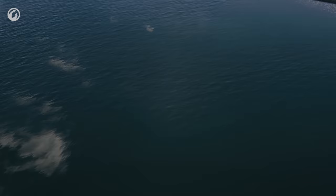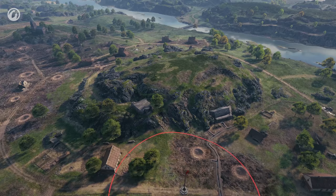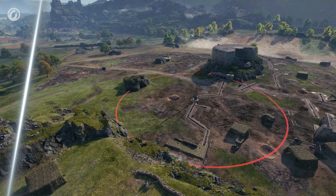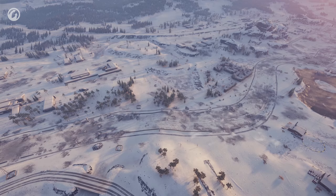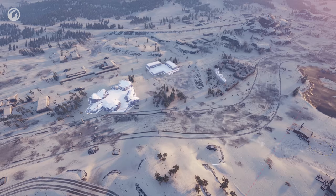Both maps for Frontline underwent balancing tweaks. On Normandy, the defending team in Zone B can repel attackers more effectively. At the same time, point C will receive some extra cover that attackers can use. On Kraftwerk, more structures were added while the landscape changed a bit, giving the attackers more opportunities for successful assaults.